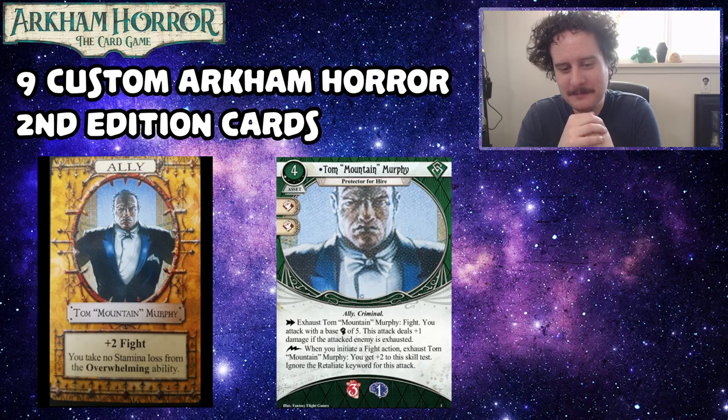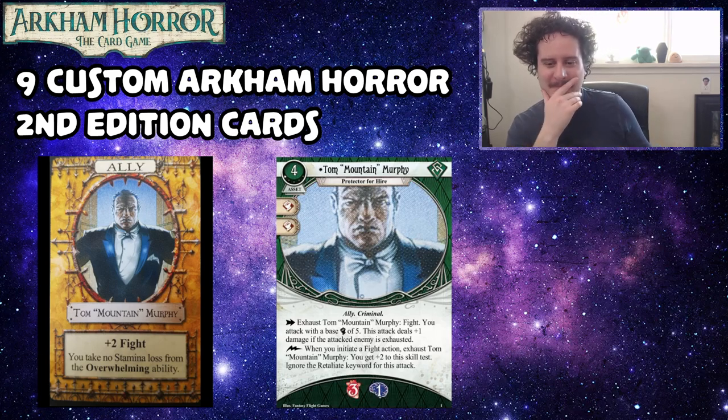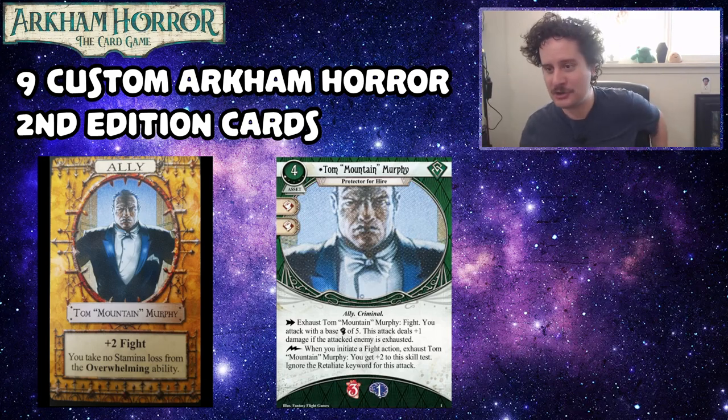The flavor behind this card is that either you make a foot test to hold them down while Tom beats them up, or he holds them down while you punch them. The card came from old jokes about Tom Mountain Murphy holding the guy down for you — he was a memorable ally from the group's weekly Arkham Horror sessions. There are two encounter cards you can get him from in Second Edition — one at the university where he arm-wrestles you, and if you beat him he decides you're worth partying with.